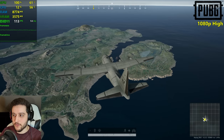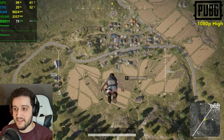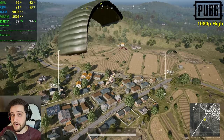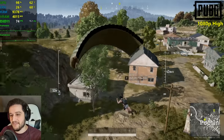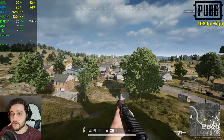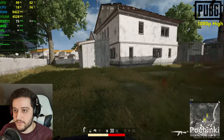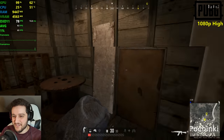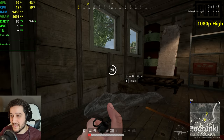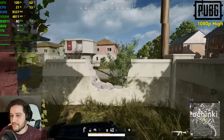Now playing PUBG on the Erangel map at 1080p, high settings, 100% render scale. Impressed that FPS aren't dropping while dropping from the sky — usually it does as everything renders in. 70-plus FPS all of the time. Dropping at the church, looking over Pochinki — not dropping from 60. VRAM utilization is at 4.6GB, so if you have the 4GB variant you might want to stick to medium settings.